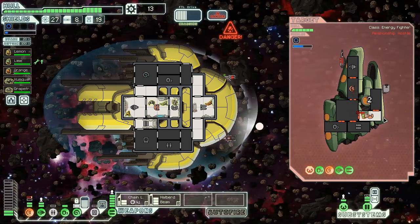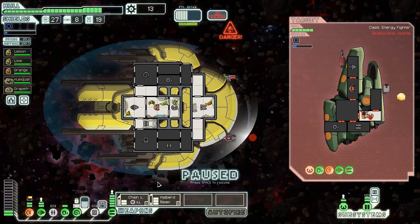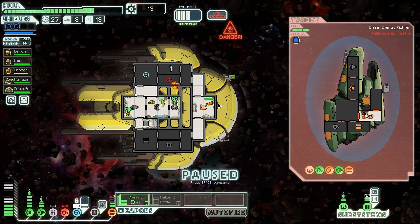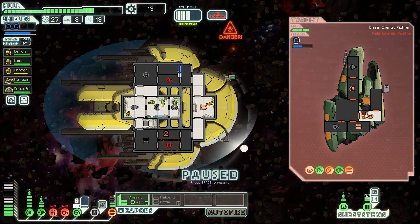The halberd beam did not do enough to take the weapon offline — that's too bad. It did do a bunch of ship damage, which is pretty good, but unfortunately did not do what I was hoping for. Shields came back online just in time for us to take a whole bunch of damage. We just lost our clone bay and took a bit of damage in the O2 and the weapons. Thankfully, our chain laser did stay online, so that's pretty good.